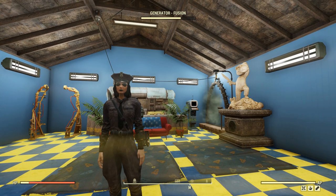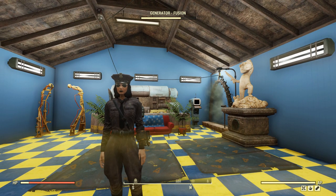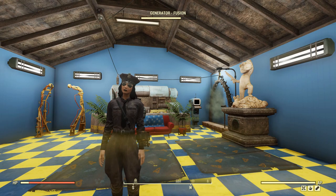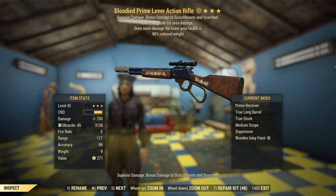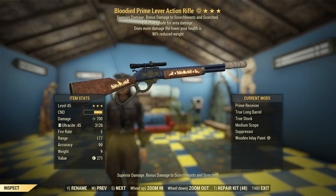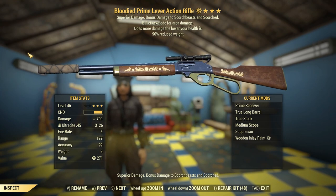G'day, this is Captain Noob and this is Queen Tested, a video series where I wake up the Scorch Beast Queen with a big old nuke, then attempt to arrest her by subduing it with one particular weapon. Today's weapon is going to be a Blade Prime lever action rifle with bullets exploding for area damage and 90% reduced weight — major and minor legendary effects respectively.